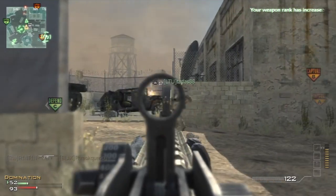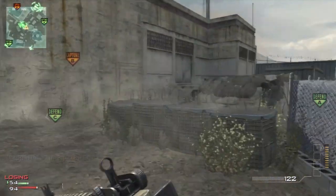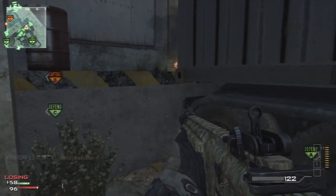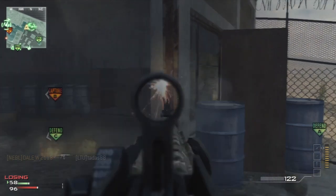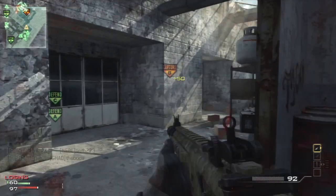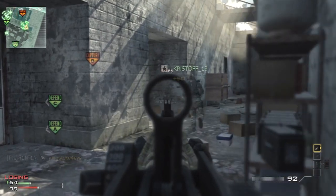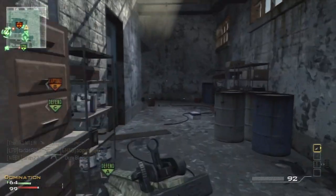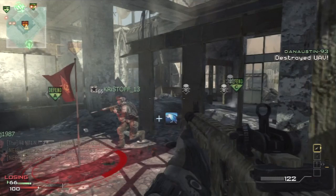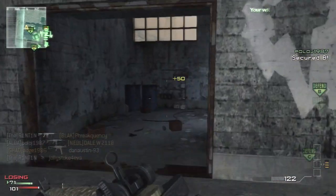You should try carrying the killstreaks I use — I find them very effective as you can see in this gameplay. To recap: it's the Predator Missile, the AH-6 Overwatch, and the Pave Low. Get your Predator Missile and try to get a double kill or at least a single kill with it — it'll help you out massively. Then try to get two more kills yourself and you've got the AH-6 Overwatch, which is pretty much dominant. It protects you, keeps you alive, and does as much as it can.